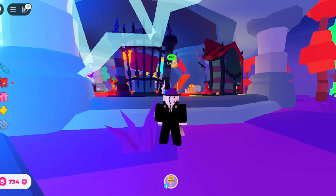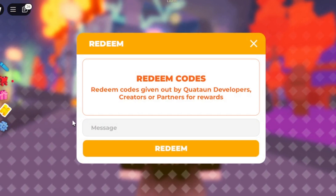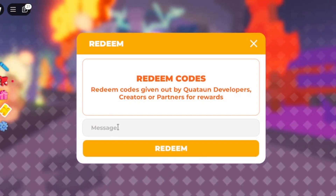Hey guys, in today's video I will be showing you how to get the new secret booth in Please Donate. It is actually very easy — all you have to do is redeem the tongue emoji code.